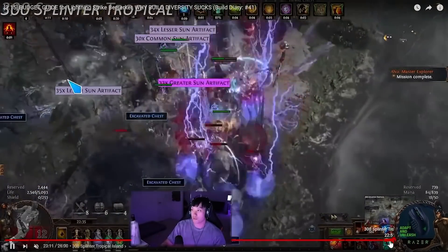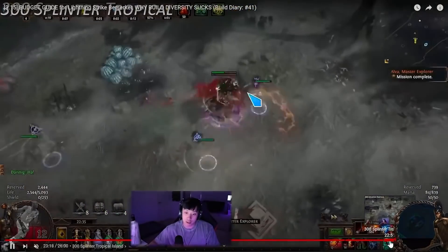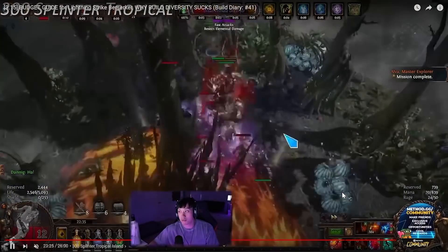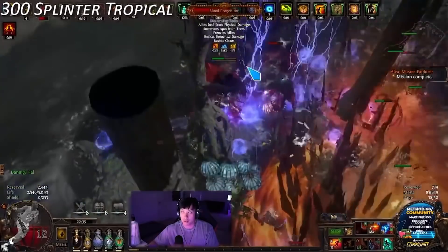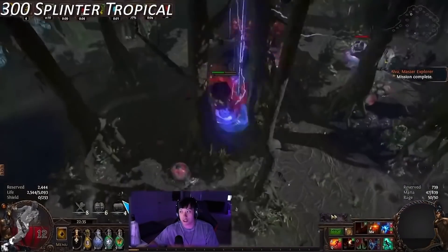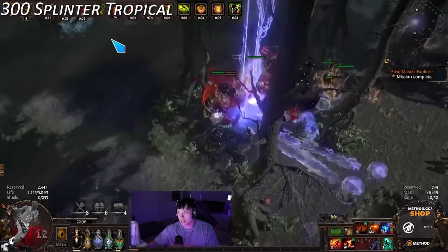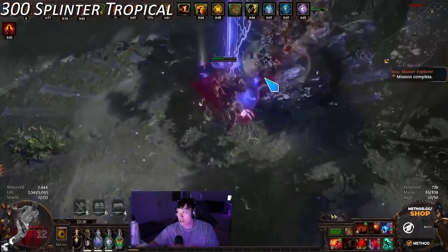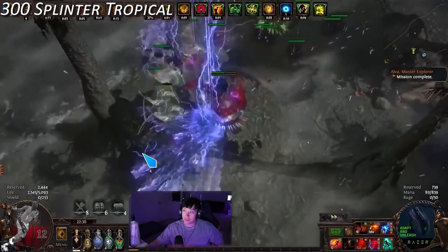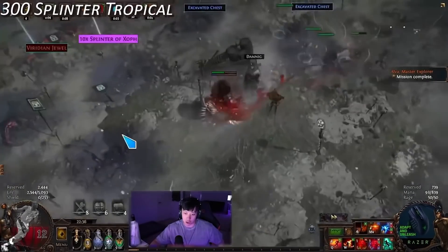There were Juggernaut variants doing accuracy stacking, Champion variants with less DPS, and other ascendancies in the mix. Either way, this is a really powerful skill that scales incredibly well from league start. Looking at Kobe's tree, it's a very straightforward tree. Some things like 'strike skills target one additional enemy' can be a little difficult to get early, but those gloves were around 50 chaos in 3.16.